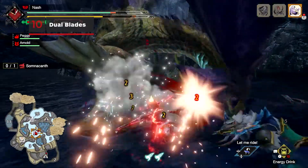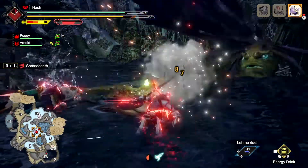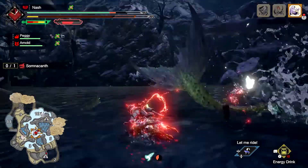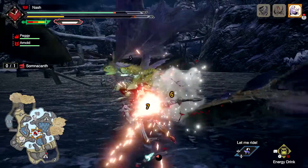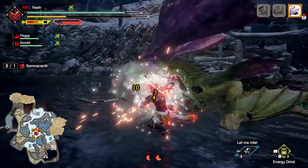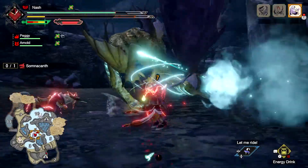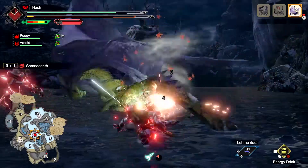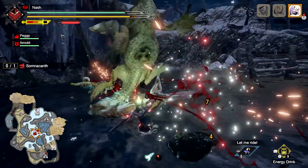The Dual Blades are ideal for fast and furious combat. Entering Demon Mode lets hunters move faster, strike harder, and evade quicker, but doing so gradually depletes the stamina bar. Attacking in Demon Mode fills the Demon Gauge. Once full, switch to Arch Demon Mode to enhance your regular moveset while active. Use Piercing Bind to lodge an explosive kunai into the enemy, which then detonates, or execute a forward spinning attack if you're hit while performing Shrouded Vault.